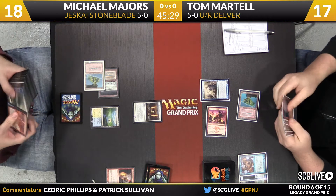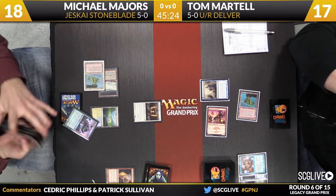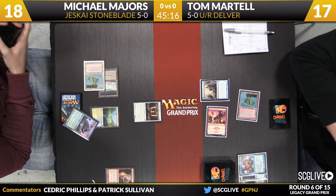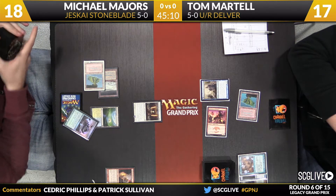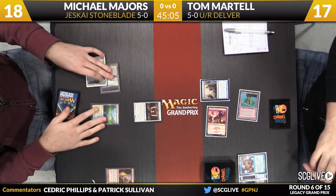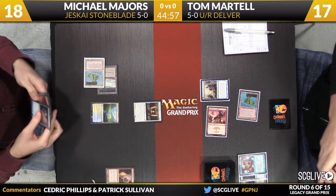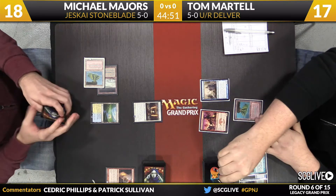The trigger on Stoneforge — it's time to go searching. Batterskull or Jitte, the options here for Majors. There is Batterskull. Michael just going for broke here. He has some tools to protect the Stoneforge Mystic — he has a Spell Pierce in hand, and I believe he's picked up a Force of Will. Michael knows the matchup, and Tom's opening is a dead giveaway — he's on Blue-Red Delver. The Monastery Swiftspear gives away everything. Michael can push this Batterskull into play, and that's going to be a game win most likely. Force of Will removing that Gitaxian Probe he has refused to cast. Also has a Spell Pierce.